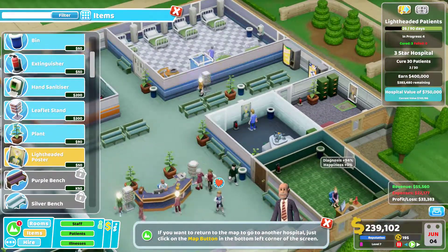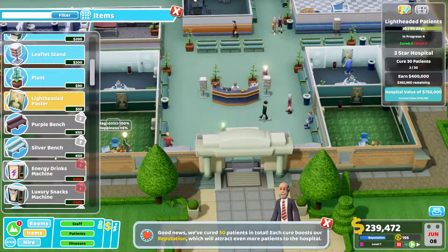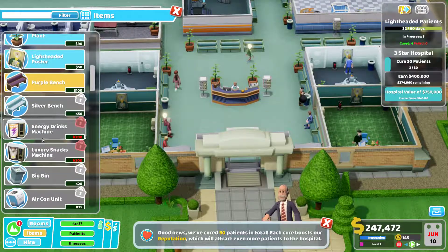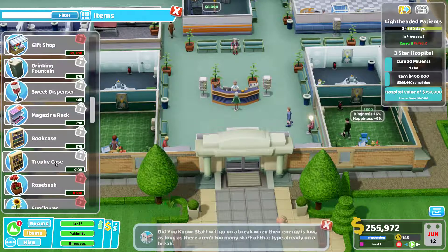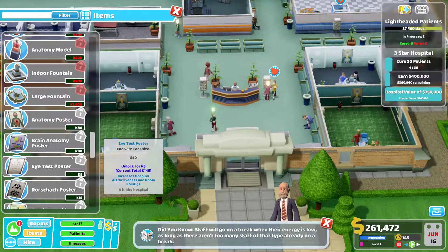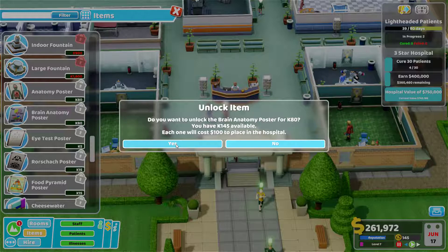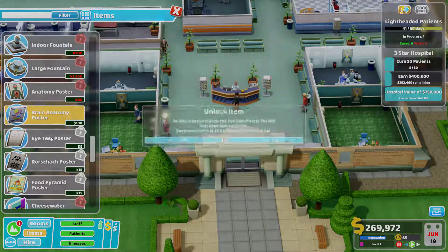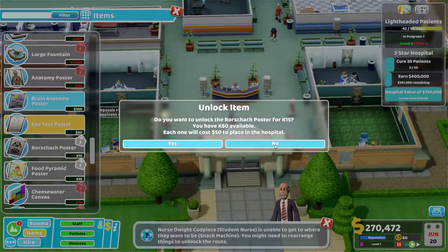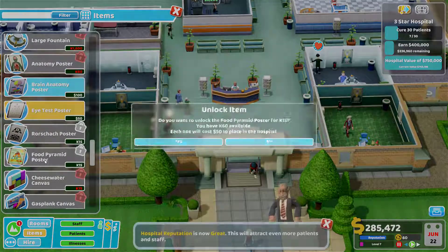That's good. I'll put the same poster in every room just to increase the room's prestige a little bit. We can get purple benches — let's get those. Some flowers too, that'd be nice. Posters — can we afford them? Yes we can, we have 145. We've got 45 left. Get an eye test as well, why not. Get a food pyramid there we go.